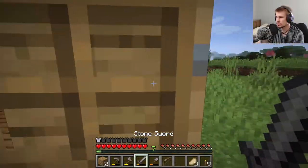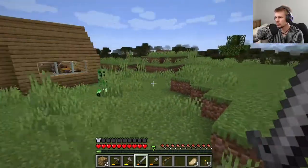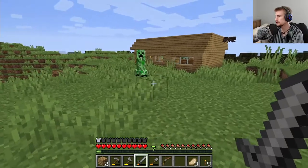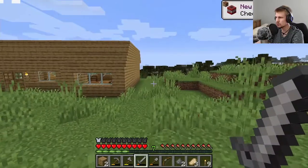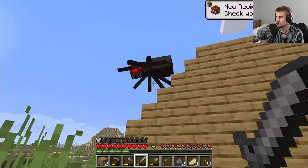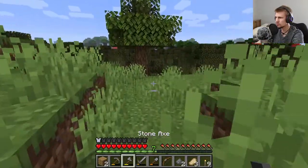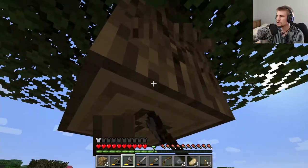Sounds like we do have a spider somewhere nearby, and a creeper. The creepers don't make noise, well, except when they're going to blow. Please don't blow. There we go - some gunpowder. We may even make some TNT with the stuff we get. Okay, off the house. Now we want to get some more wood so we can make the little ramp down a bit nicer.